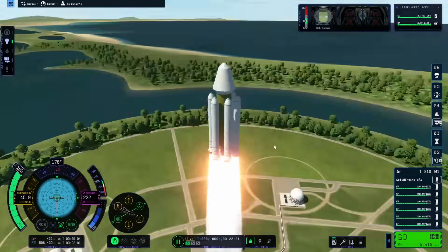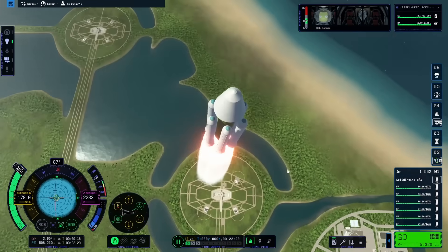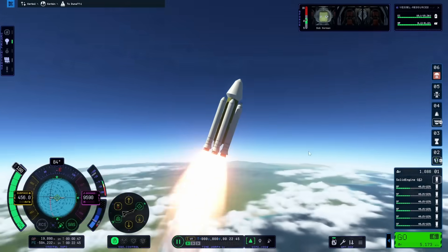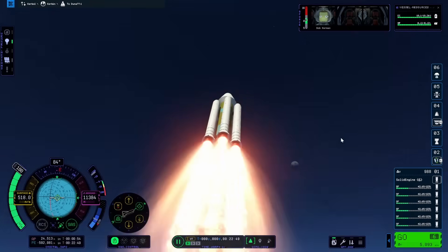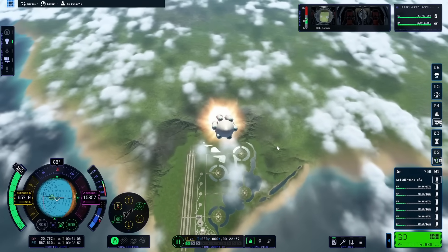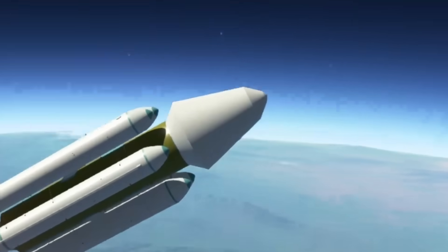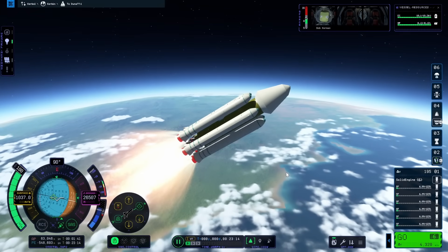I took a quick look at the map view, then went back to flight view and kept burning up. I really liked the look of going through the clouds, and after punching through those I started my gravity turn — it might have been a bit early, but I had so much extra fuel I wasn't too concerned about efficiency. I took a moment to look at the plumes coming off the solid rocket boosters, which looked absolutely amazing. The further up you go, the more they expand out with some really weird and cool effects.